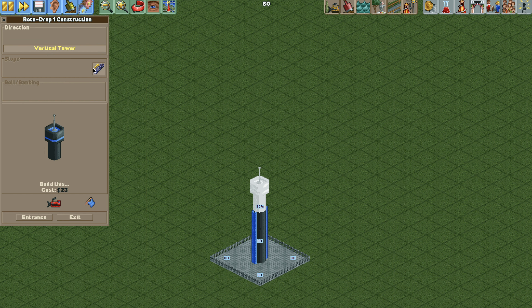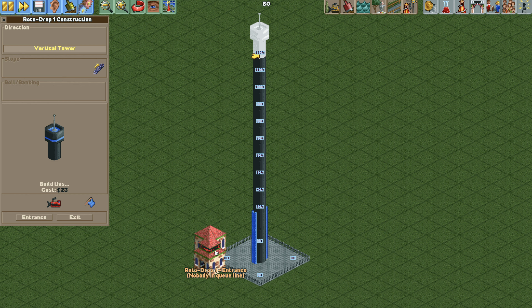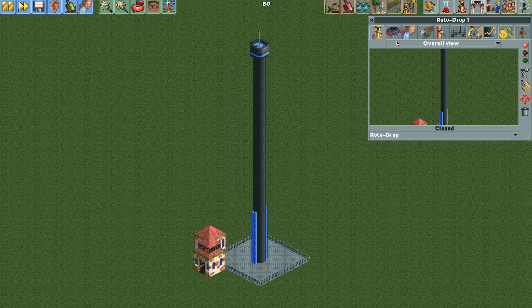This step is optional, but we're going to turn the chain lift on and build our tower all the way up, and for the last two pieces turn the chain lift off and just build them normally. Add the entrance and exit and we have our ride.